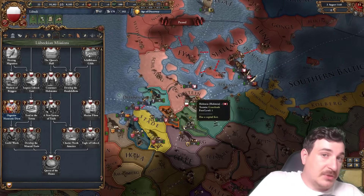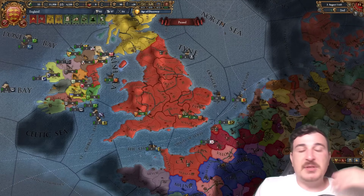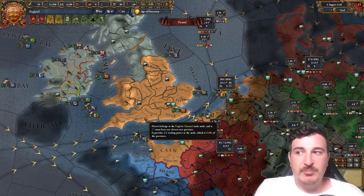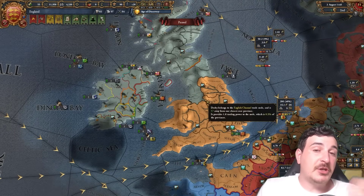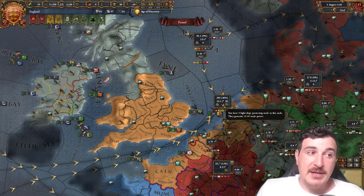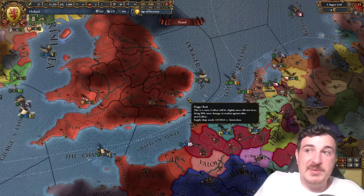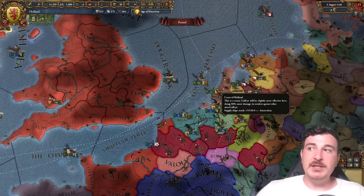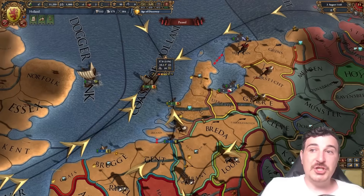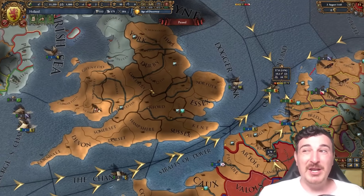Lubeck is situated in one of the best nodes in the world and can stay small yet encompass the majority of trade in the area via its trade league, along with missions added a few patches ago. The English are also a massive contender — you'll likely have the majority of the English Channel node due to the sheer amount of provinces and eventually New World access to filter into it. However, Holland and the Dutch nations in the Lowlands are probably better than England — as Holland you can get a higher percentage of the trade node despite not having a majority of provinces, because the Dutch get actual trade ideas and bonuses.